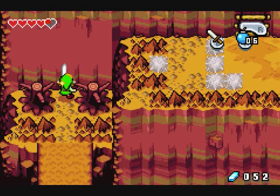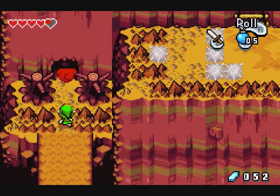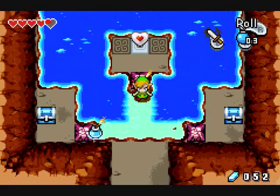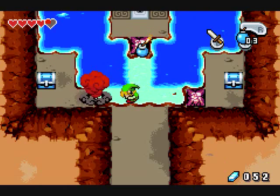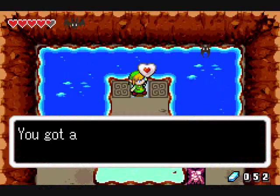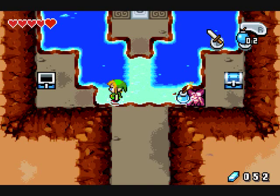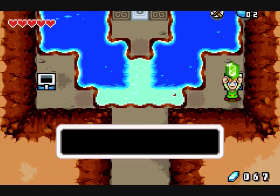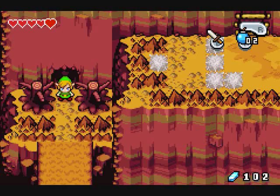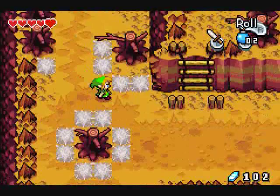I bet I can blow this one up too. Yep. Let's see what's in here — looks like some kind of cave with some treasures. I like the looks of this. Blue kingstone piece, heart piece. Maybe I should go back to buy some more bombs — they're running low. 50 rubies! Well, I can always go back if I come to a spot where I need bombs and I don't have any. Right now I'm not going to bother.